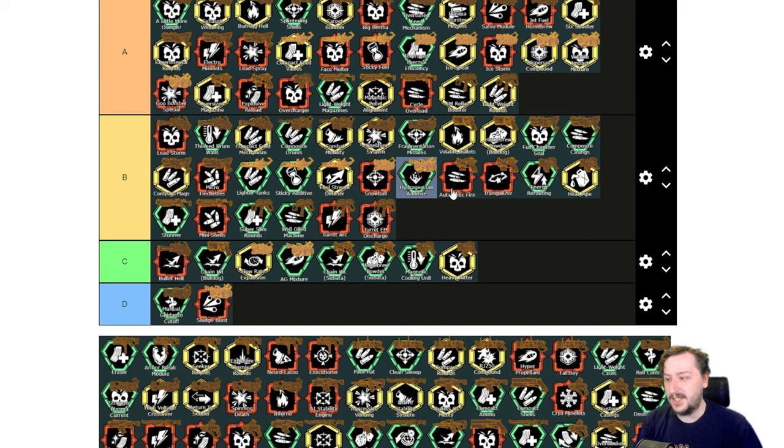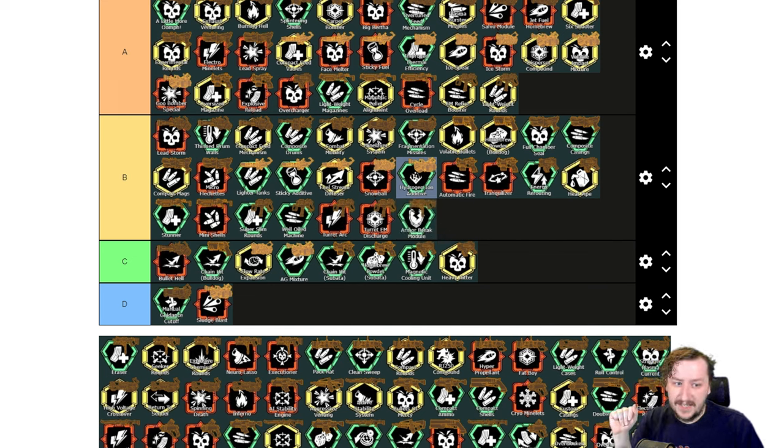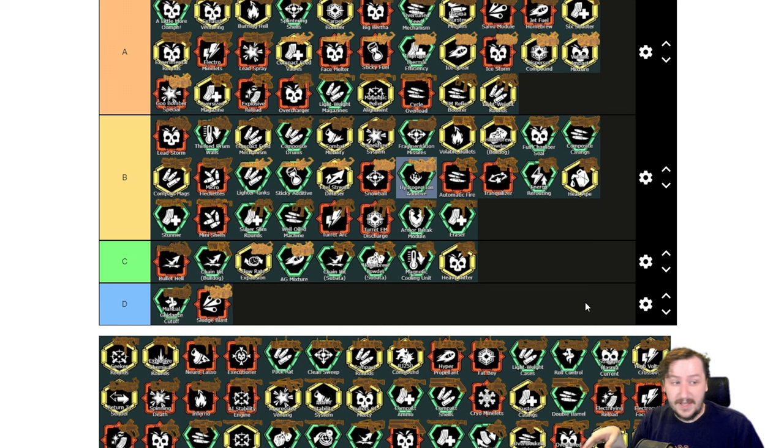Anyway, moving on to the Loki smart rifle. Our first one is the Armor Breaking Module, which makes it so when fully locked on, all of your bullets ignore armor pretty much — they have the maximum amount of armor breaking a gun can have. This is pretty nice and helps a lot with the Loki — B tier. Then we have Eraser, which gives you more ammo in the magazine — 12 more shots — and allows you to lock on to more targets. Again good, I like it. Then we have Seeker Rounds, which increases your reload speed slightly and your lock-on threshold so you can lock on to more enemies.